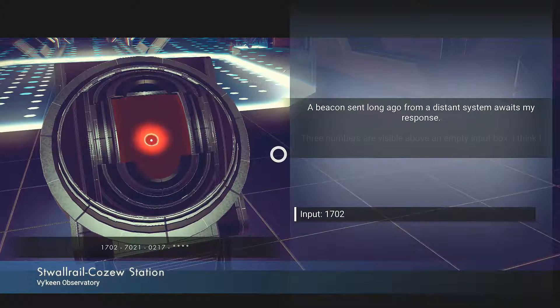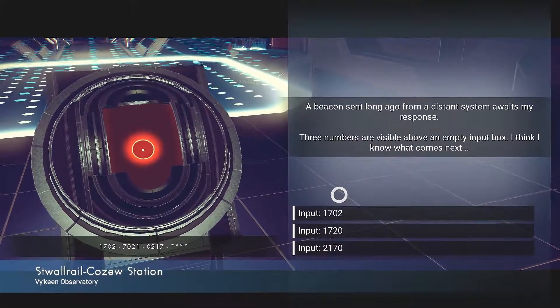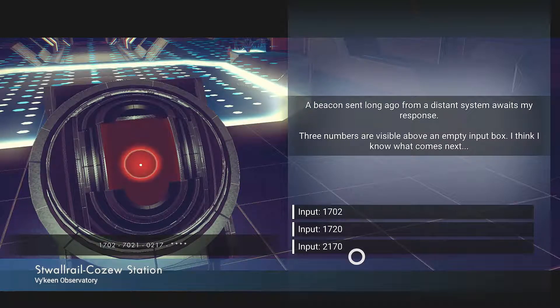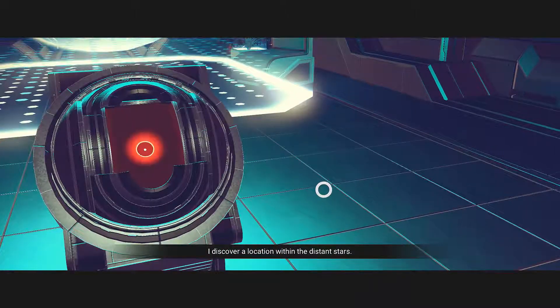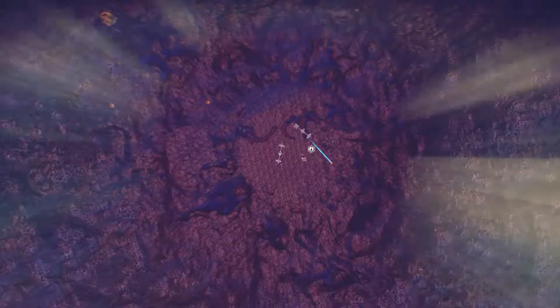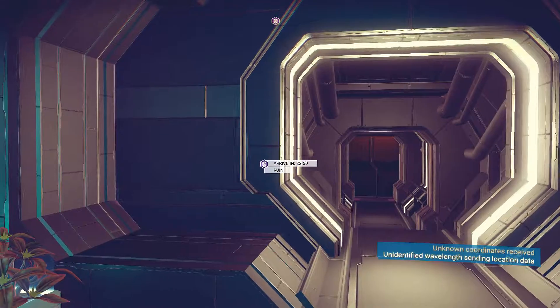A beacon sent long ago from a distant system awaits my response. These numbers are visible above an empty input box — I think I know what comes next: 1702-7021-02-17. Let's do 2170. Discover a location within the distant stars. Whoa! My standing with Viking has increased again — that is good. What was the point of that? Ruins over there.